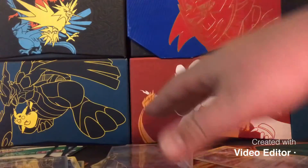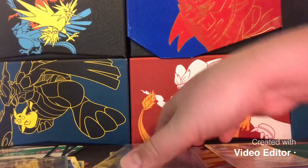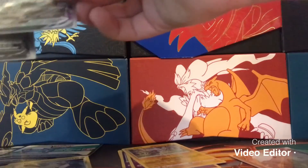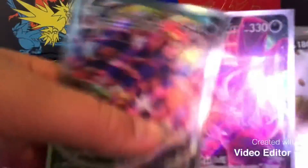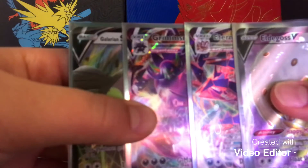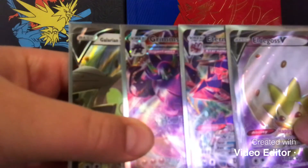Overall, the tin that won it for me was the Eevee tin! Second place coming in at the Pikachu tin, and last place is the Eternatus tin because we only got that one V card. But overall, amazing pulls for the day — we got Eternatus VMAX, Grimsnarl VMAX, full-art Eldegoss V, and even that Galarian Stunfisk V. Really really nice pulls — loving these cards, this is just amazing guys!